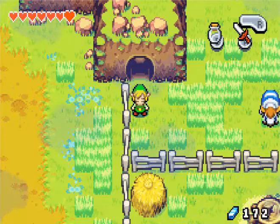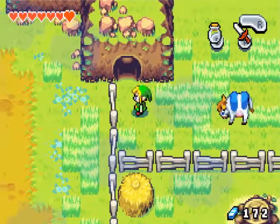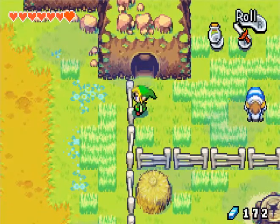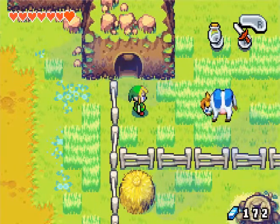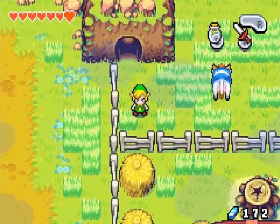Hello, everybody, and welcome back to Let's Play The Legend of Zelda: The Minish Cap. Last time, we discovered that we need some Pegasus Boots, but the guy who makes them needs to wake up to finish them. And so we are now on a quest to find an item that will wake him up.